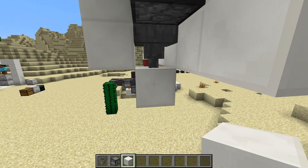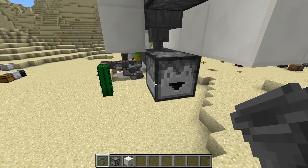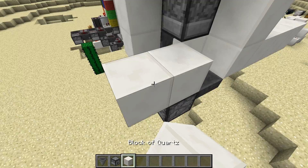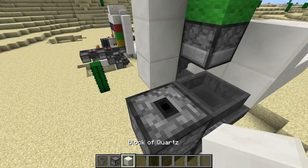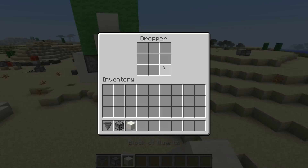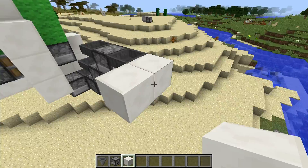Next we're going to do the hopper-dropper-hopper-dropper combo. Except for this first one which goes down into another hopper, beyond this every dropper goes into a hopper and every hopper into a dropper. We form a long chain of these things — there's not really any easy way of placing these, it's kind of a pain but this is the bulk of the device. Hold shift when you're looking at a hopper so you don't access the inventory. When you do this, make sure you don't accidentally use dispensers — you're going to have them on you. It's got to be droppers.